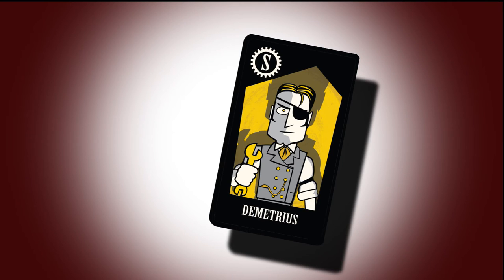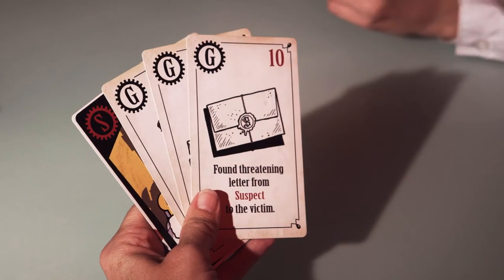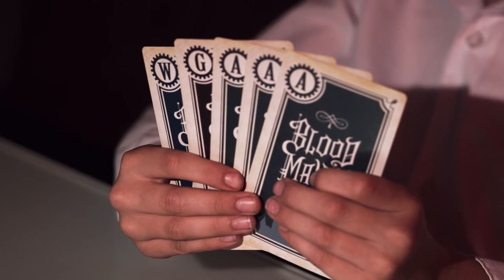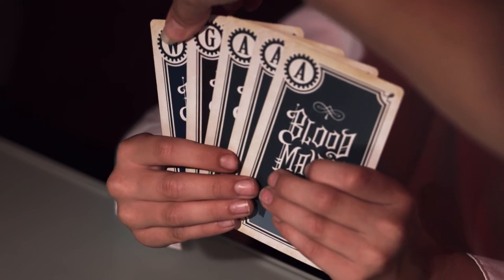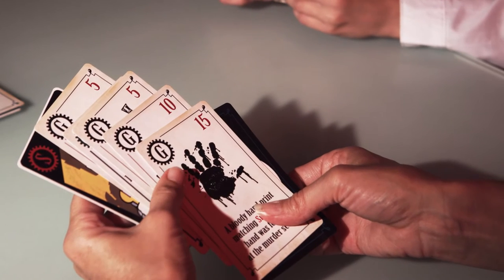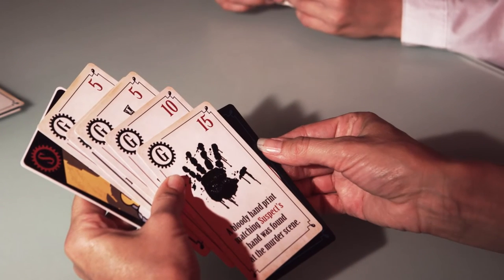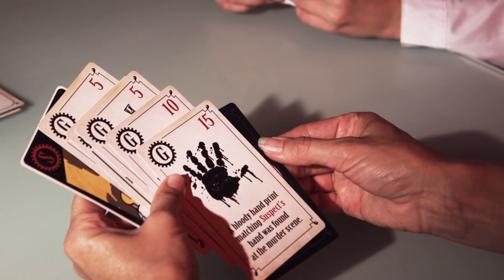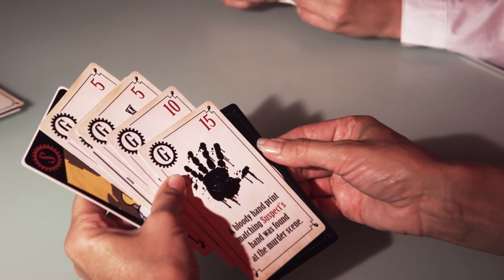Seeing that you know the suspect is Demetrius and still don't know where the weapon is, you use your new action card and lay it down in the discard pile. You then tell Joe you are taking one of his guilt cards and one of his weapon cards. You discover that the guilt card is a coveted 15-point guilt card, and when added to your other 5-point and 10-point guilt cards, you now have enough to make an accusation.